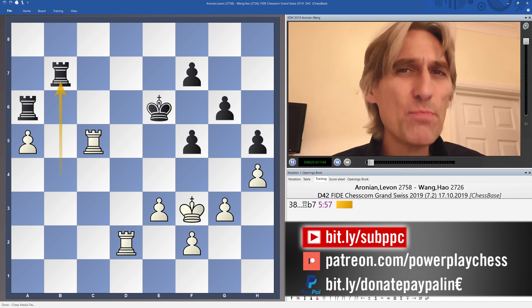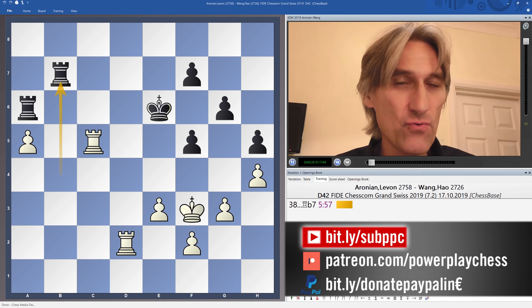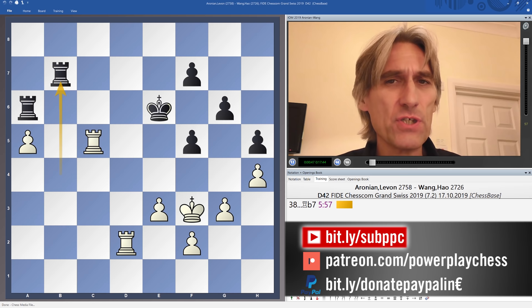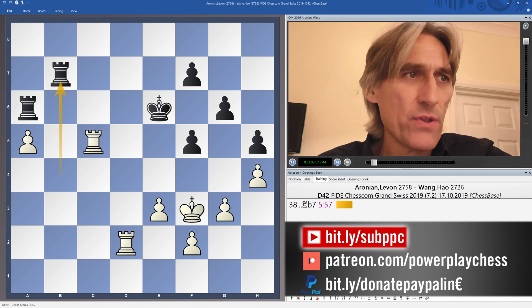Going into round seven, two players shared the lead: Wang Hao from China and Fabiano Caruana. Caruana faced Grischuk and had a fascinating battle that ended in a draw, and Wang Hao had the black pieces against Levon Aronian. Something went wrong in the opening for the Chinese player and he found himself struggling for a draw pretty much straight out of the opening. They arrived in a rook and pawn endgame.